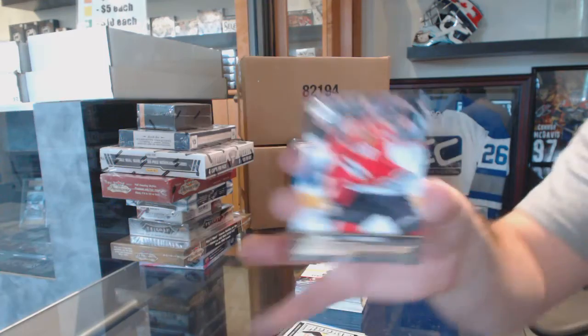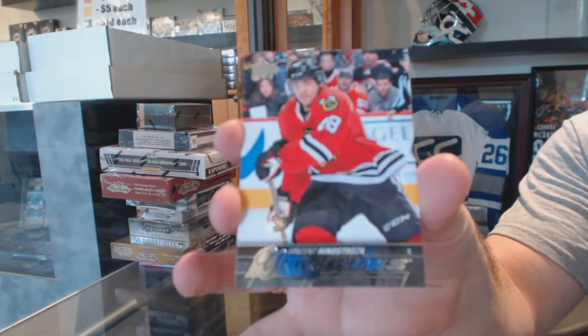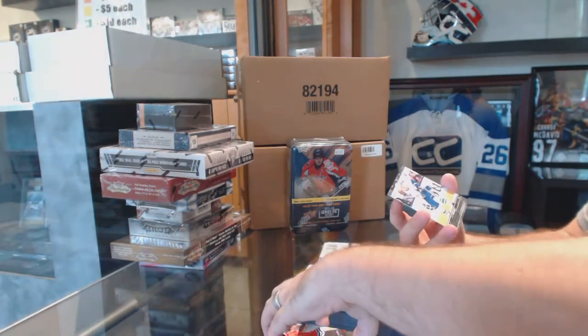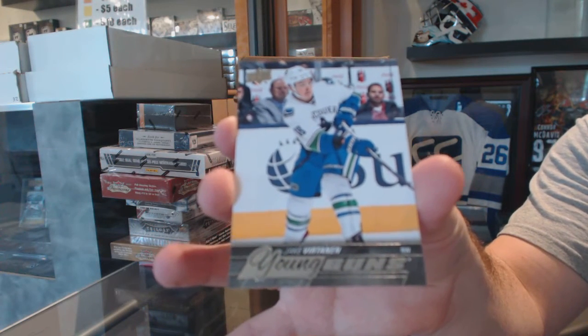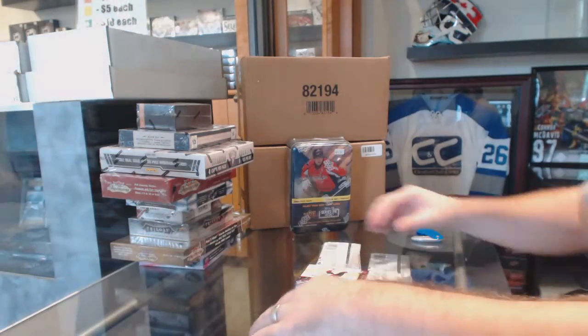We've got a Young Guns for the Chicago Blackhawks — Vincent Genestrosa. And a Young Guns for the Vancouver Canucks — Jake Vertanen.